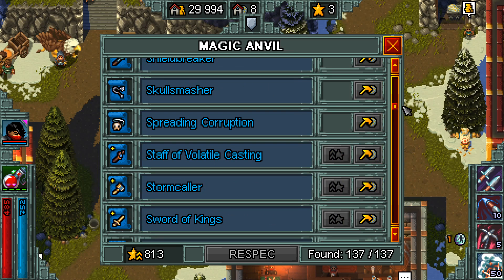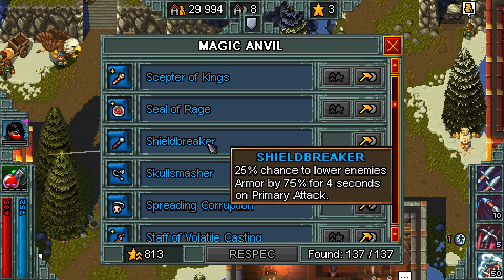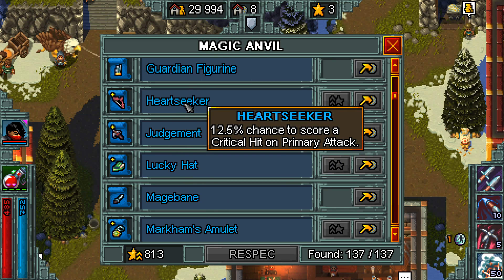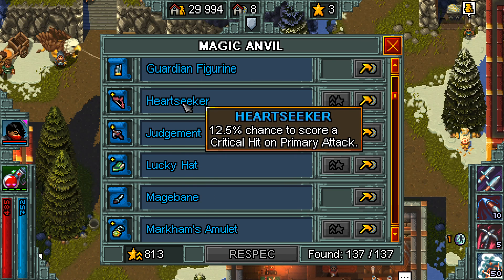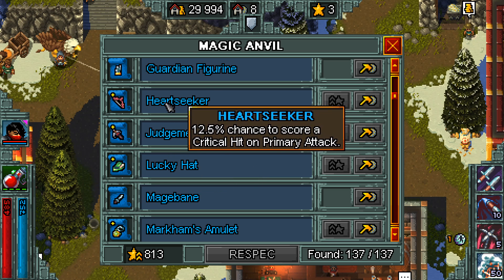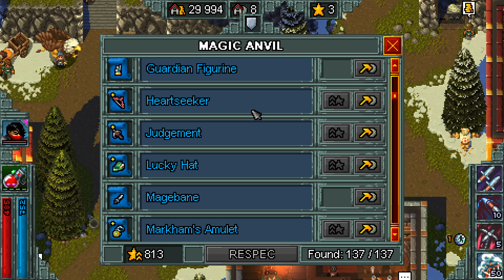The build I was talking about: you would roll a Lucky Hat in the shop, which gives you eight luck when attuned, or a Heartseeker in the shop, which gives you two separate 12.5% chances to score a critical hit on primary attack. Then you craft the other one, and you get tons of luck — which increases percent chances — and tons of crit, which increases your chance in general. Those work really well together to make you crit a lot and get the benefits.